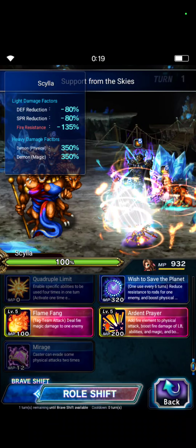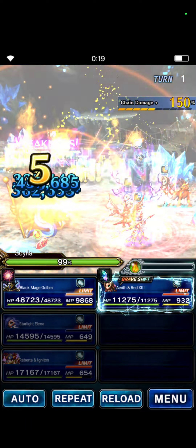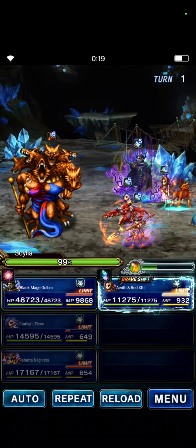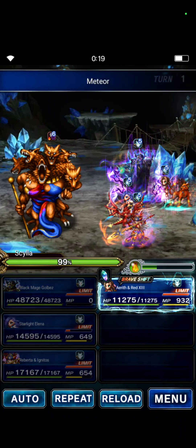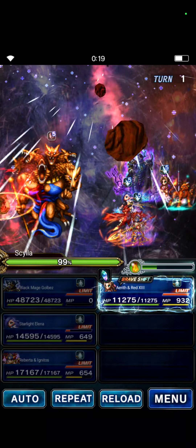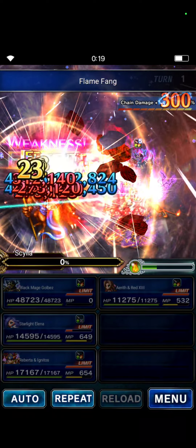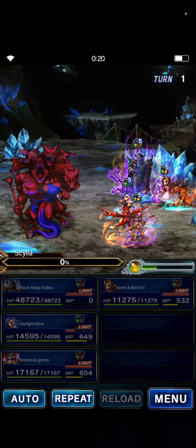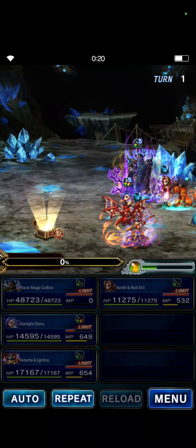For the last action, Erif will do Mystic Breath and quadruple-limit four-time Flame Fangs. Gobblers will Meteor. If you see the first one or two Meteors we'll click Erif, so let's click Gobblers first, then do Flame Fang, and we will cap everything.